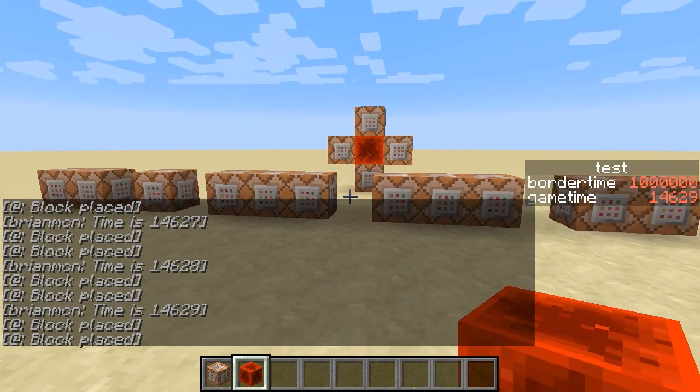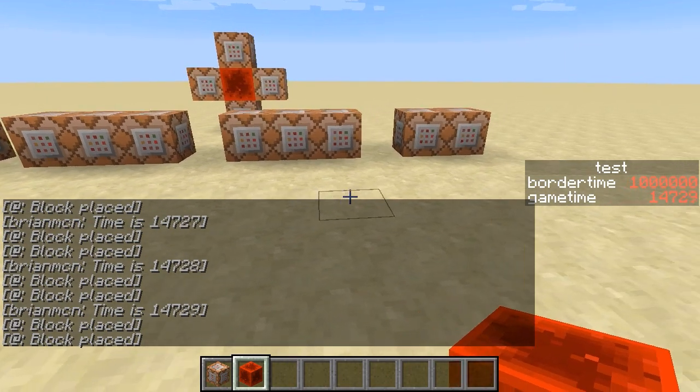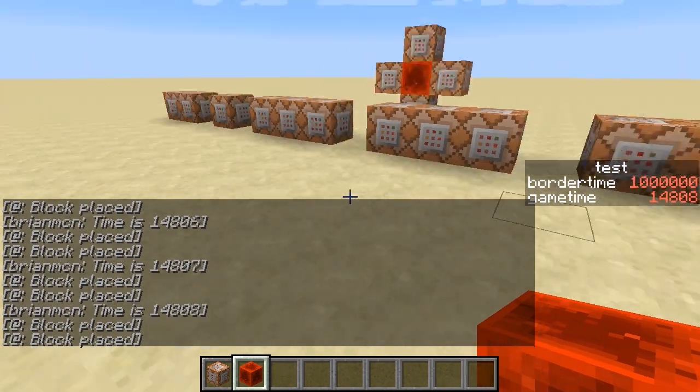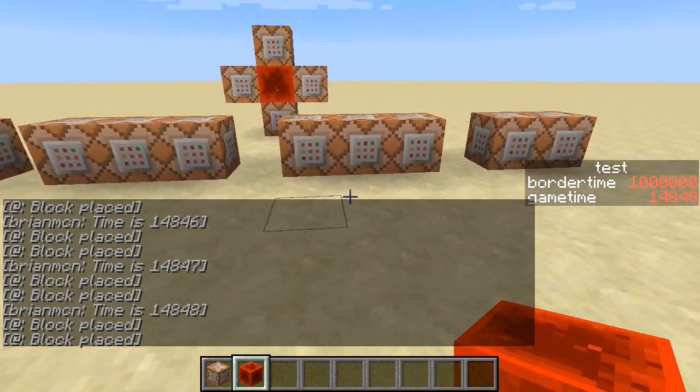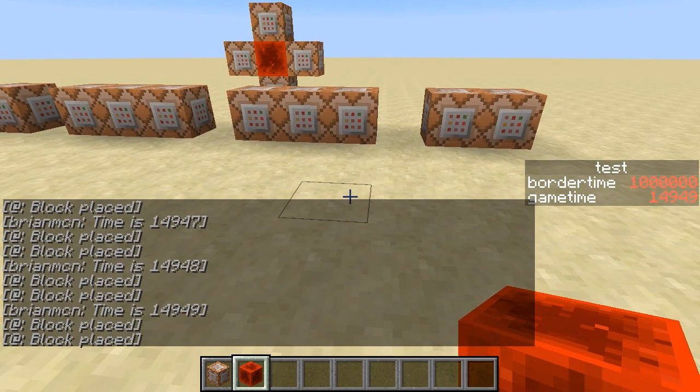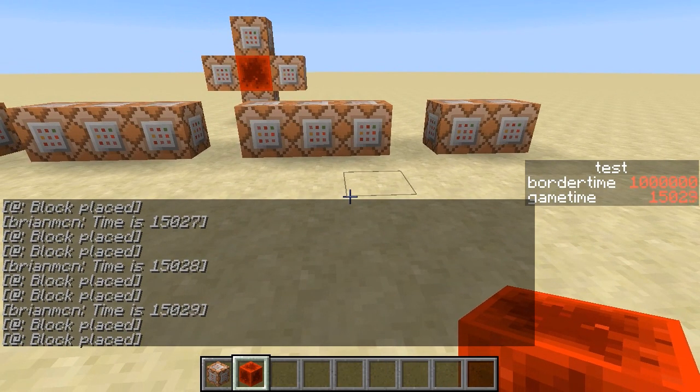I'll go into a little bit more detail of the commands later — this is kind of a more advanced command block tutorial. Now the problem with game time and game ticks is that if the server lags, if your world is lagging out, if there's a lot of things happening, it will kind of fall behind the actual time — the wall clock time, the time you would get if you're measuring things by your own watch.